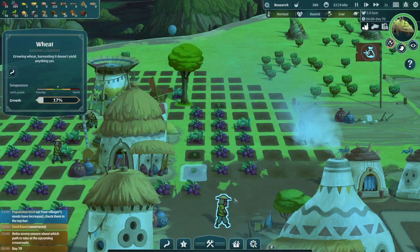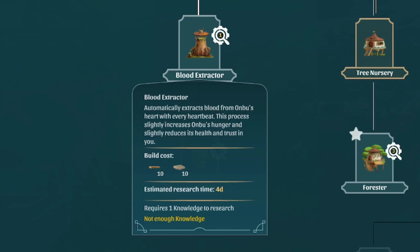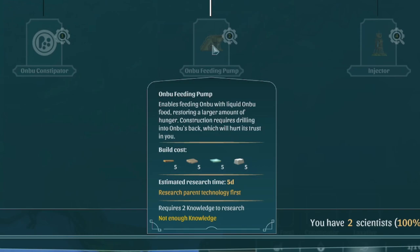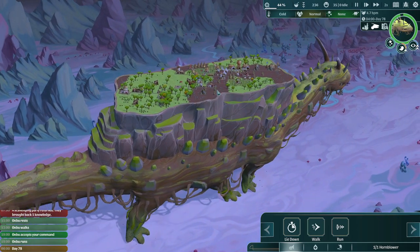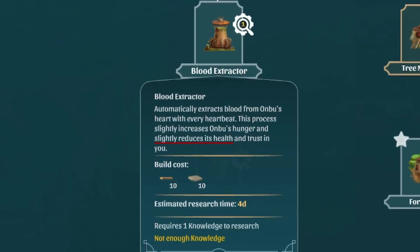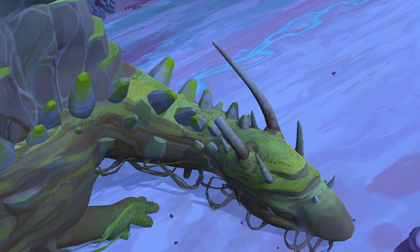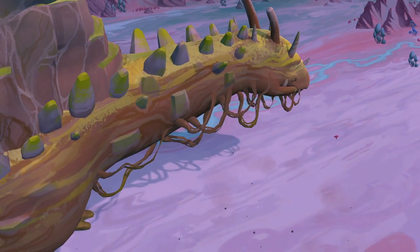There's a dark side to this too, though. As the player, you're not only given options to positively interact with Anbu, but also to extract its blood, install a deep quarry to drill for stone deep within its back, or build injectors allowing you to inject liquefied food or other substances into Anbu directly. All of these can and will have consequences, ranging from damaging Anbu's trust in you to actually causing it physical harm and reducing its health. These are 100% not required, and they all provide a positive impact for the village at the expense of Anbu.